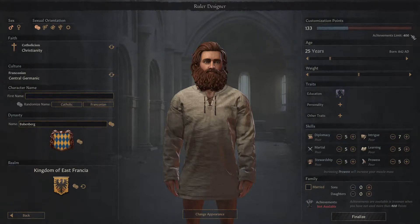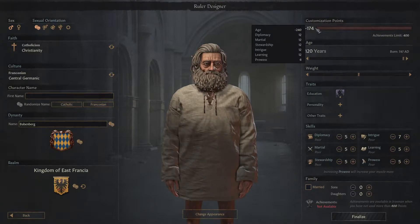The first thing I wanted to mention, which I just figured out and is just mind-blowing to me, is the customization points system. If you drop it down it goes down, but if you put it all the way up it goes way into the negative — you get way more points.